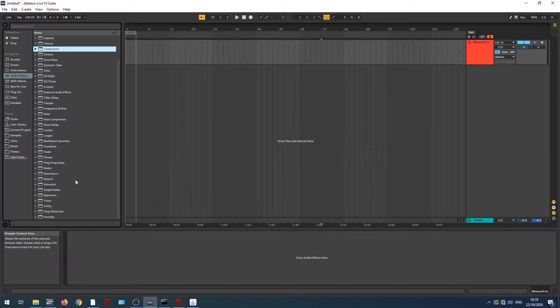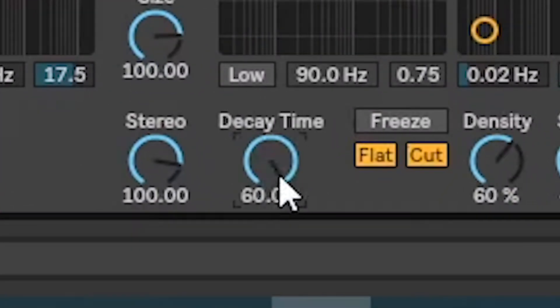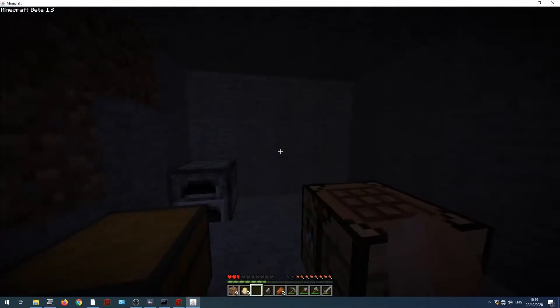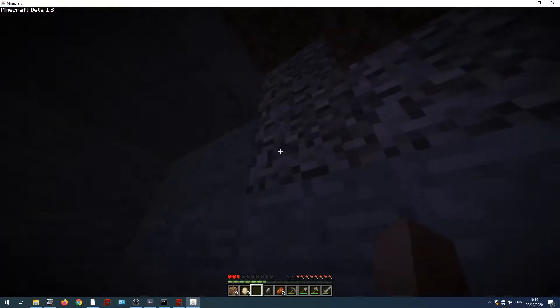And you know something? It's dead simple. I'm just simply going to add a reverb, adjust some of the settings here so that it's not too crazy — and then ignore my own advice and crank the decay time up to 60 seconds. Oh my. Now suddenly every sound — oh my goodness gracious me — every sound lasts for a minute.